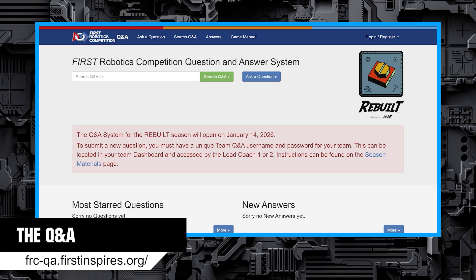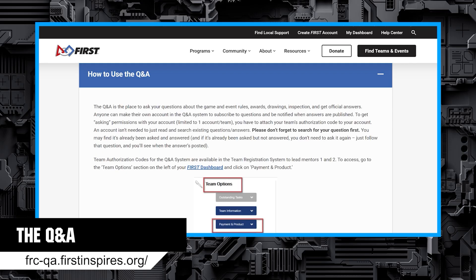The Q&A opens soon after kickoff and gives official answers to questions asked by teams. If you have a question about the rules, first give the game manual a look over — you might just find your answer. Then ask a teammate or mentor if they know, and then search the previous questions to see if it has already been asked, as they will not answer a duplicate question. And if those are no help, then ask your lead mentor to help get the account set up and get asking.